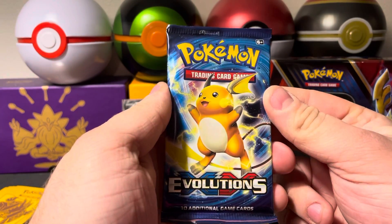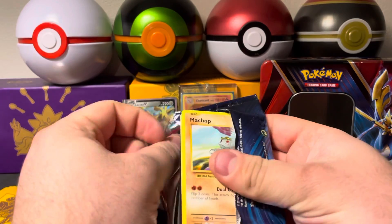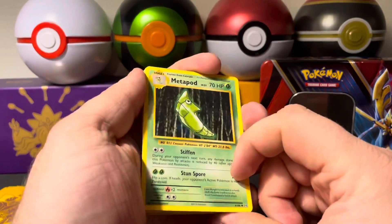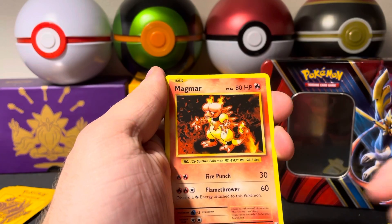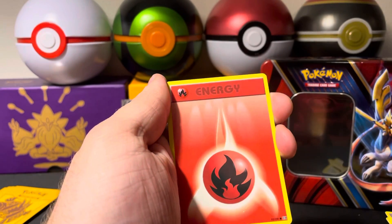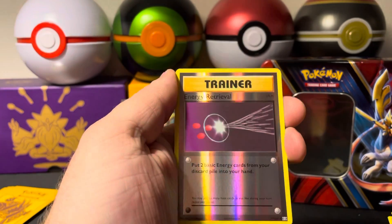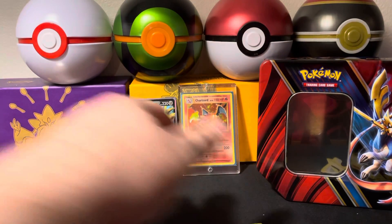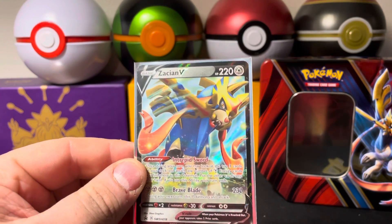Let's finish it off strong with an Evolutions pack — opening up nice and easy for me, always a good sign. Three to the front. We've got a Metapod, a Venusaur Spirit Link, a Magmar, a Machop, a Tangela, a Vulpix, a Fire Type Energy, another Fire Type Energy, a Voltorb, a Reverse Holographic Energy Retrieval, and a Farfetch'd for the rare card. So nothing crazy, but not too bad for what you expect out of a tin. Still got that promo and the five rare cards.